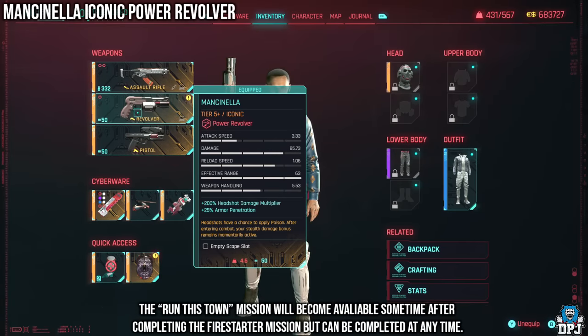And there we have it — the ultimate guide to end-game iconics you can obtain in Phantom Liberty. If you enjoyed the video, leaving a like really helps out. If you like what you see and want to see more, be sure to subscribe, and hopefully I'll see you on the next one.